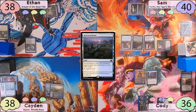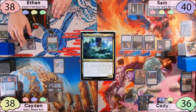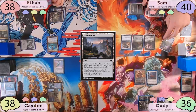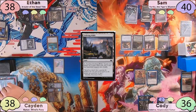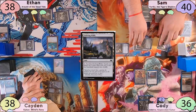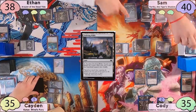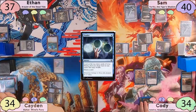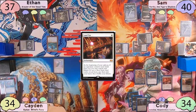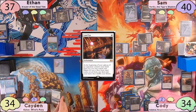Caden plays his Deserted Beach into Proteus Staff and passes to Ethan. Ethan casts his commander, Araumi of the Dead Tide, plays an Evolving Wilds, sacrificing it for a swamp, and passes the turn to Sam while searching. Sam starts off with another Snow Island, moves to combat and swings 1 unblockable at Cody and the rest at Caden. Cody takes 1, Caden takes 3, and everyone loses 1 life when Sam reveals a Ponder. Cody plays a Bonder's Enclave and taps for 1 to cast Land Tax. The turn is passed to Caden.